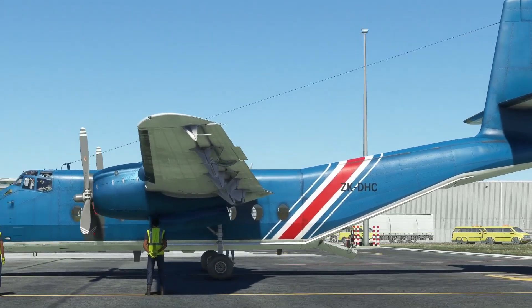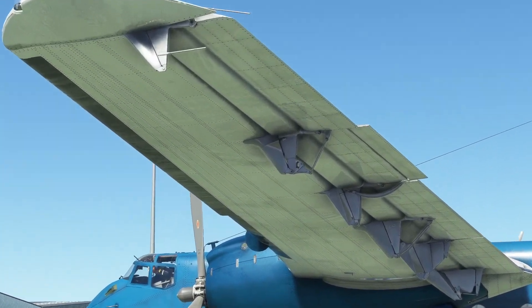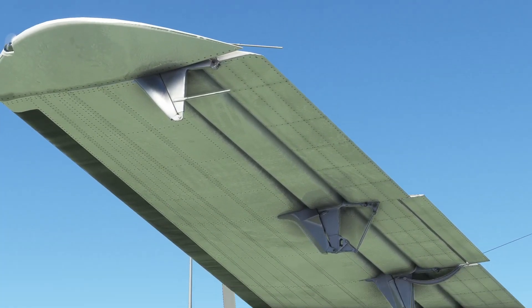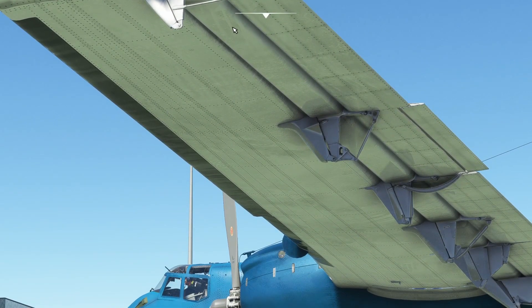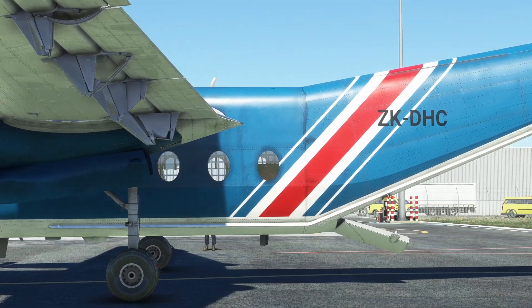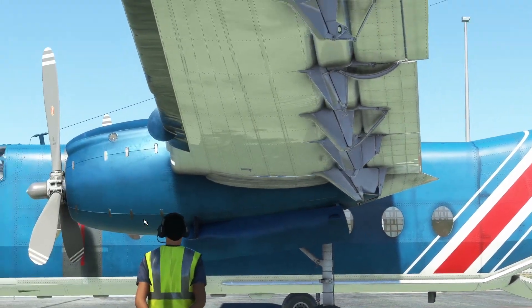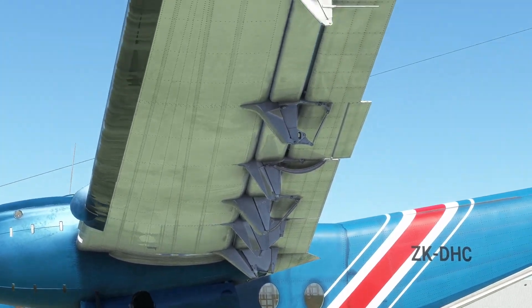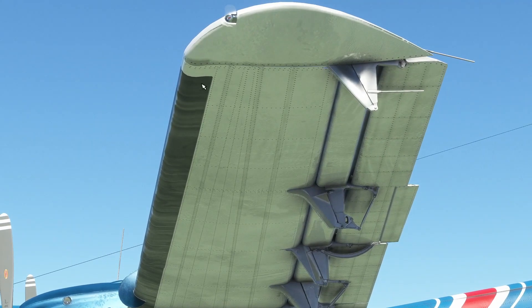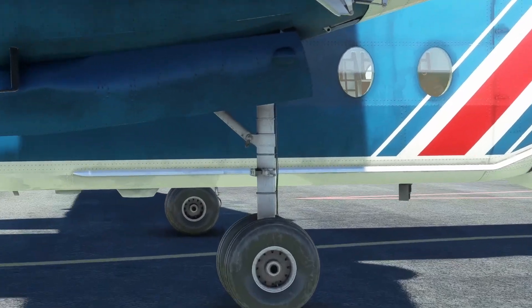Zooming in for a closer look at the wings, you can see where some people have maybe touched it — smears where it's clean through the weathering. Overall it looks pretty good, especially for a $14 aircraft. I do think in some spots the weathering is a little heavy and could have been lightened up a little, not look as dramatic. The texturing on the boots is a little low resolution, but once again, for a $14 aircraft I think we're doing very well.